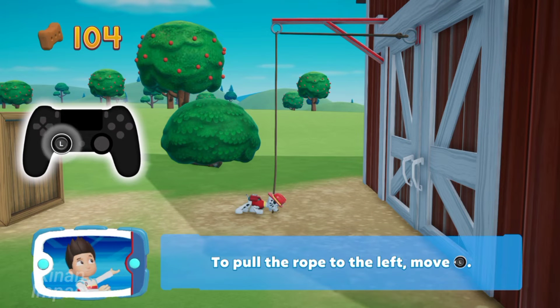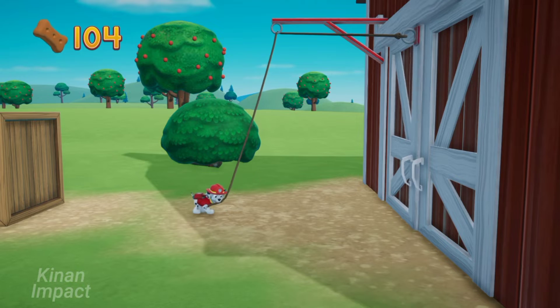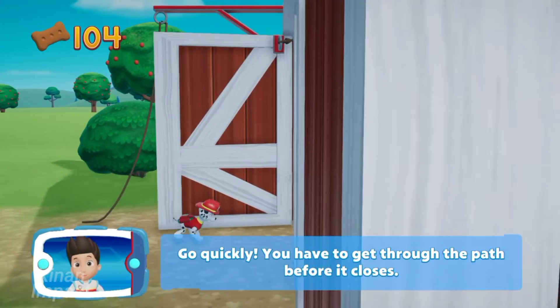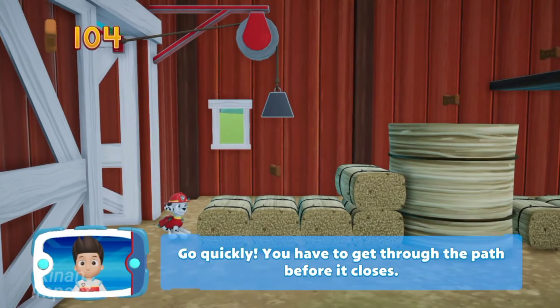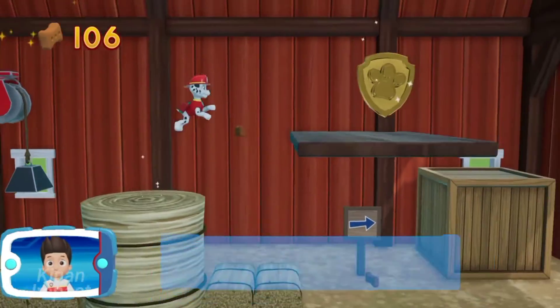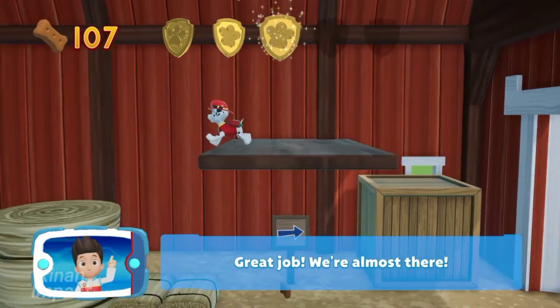To pull the rope to the left, move the left stick. Go quickly — you have to get through the path before it closes. There's a golden paw print nearby! Great job! We're almost there!